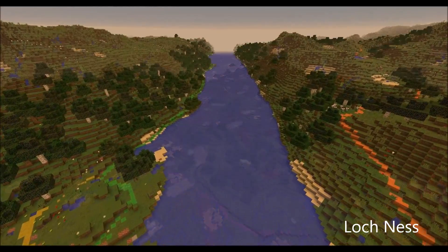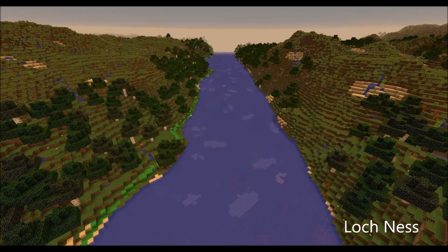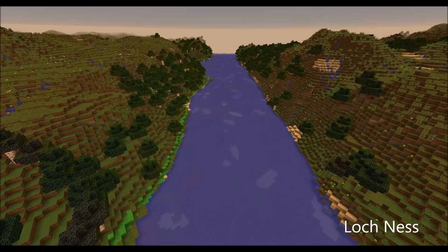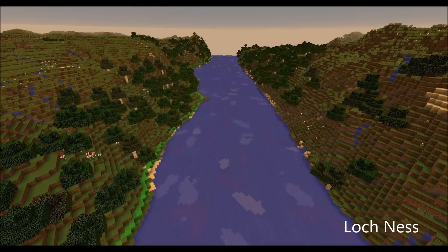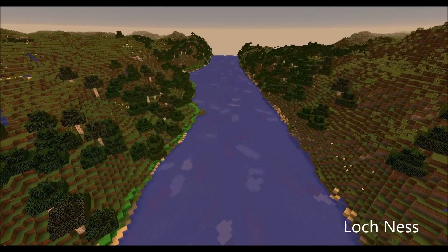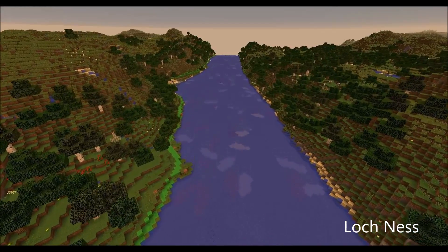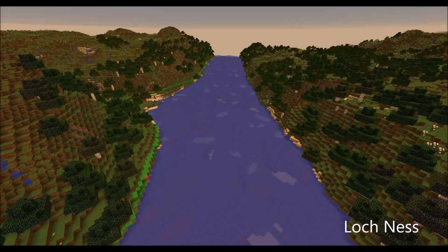A real balance was struck between maintaining gameplay ability and data accuracy, which allows underground materials that are needed in the game such as ores, gold and diamond to generate automatically within the world. It also allowed us to designate where the forests exist, which allowed us to assign just those specific areas to produce trees.